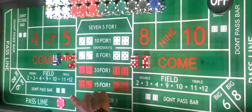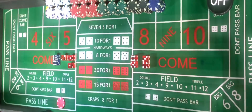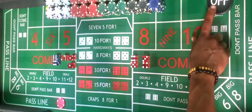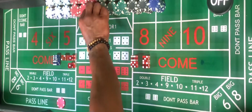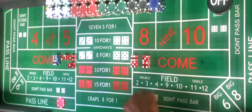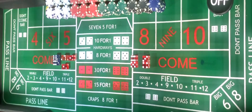Let's move forward to the pass line bet and the don't pass line bet. On the pass line bet, going back to the come out roll, this means that you are playing with the shooter. What you're hoping on the come out when the button is off is that the shooter shoots a 7 or an 11 at the beginning — their first come out roll. You win even money on a 7 or an 11 on the shooter's come out roll when the button is off. If the shooter shoots a 2, a 3, or a 12, your pass line bet will lose.